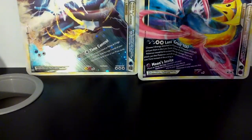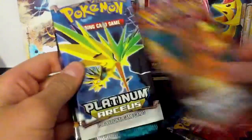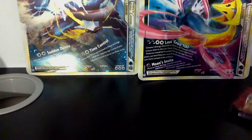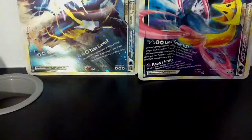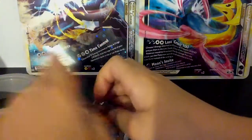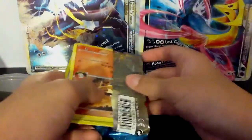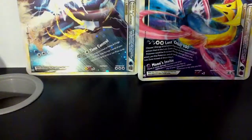Alright, so we have a Rising Rivals — same as last time — Supreme Victors, Arceus, and Unleashed. Nothing different; I think you get these four sets in every Clash of Legends. Unless there's a mix-up. But here's the Rising Rivals stack — really hoping for an Alakazam 4 Level X. Let's get this opened up.